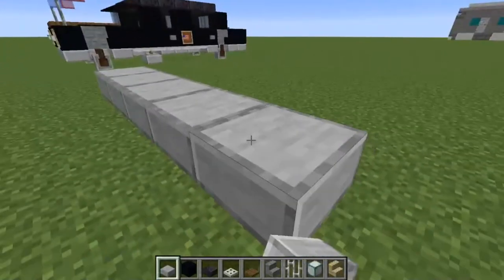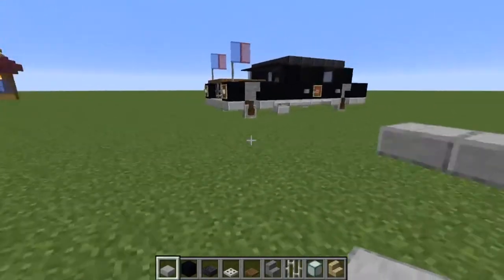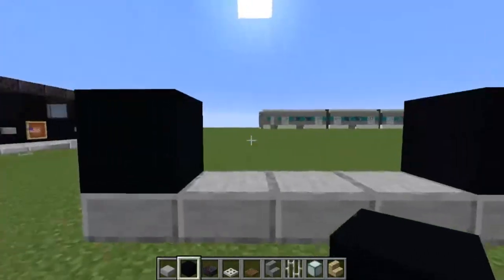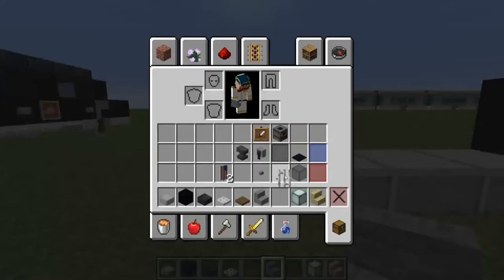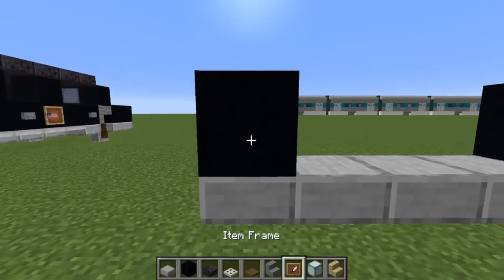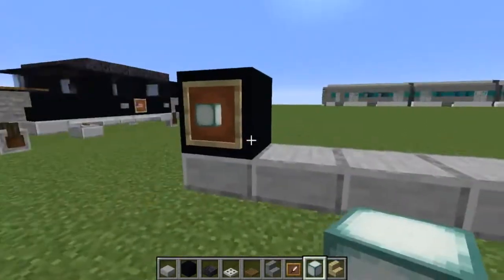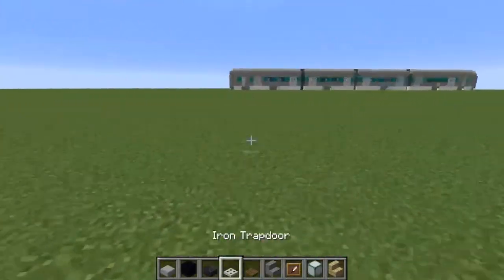We're going to do five across. Then you're going to put black concrete — I'm using concrete, you could use wool for this as well. We're going to get some sort of light source from the front here, well not a light source, but we want to make a light to make it look like there's a light there. But I'm going to start with the side.